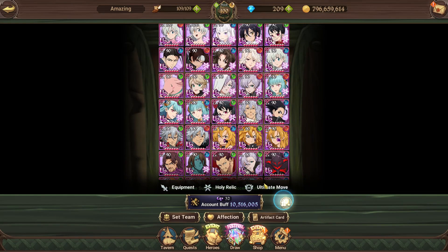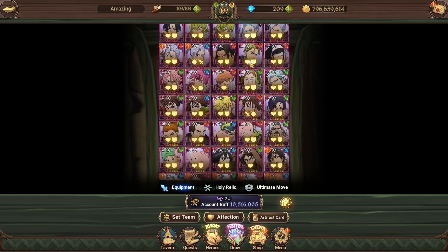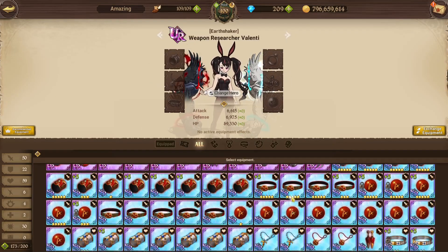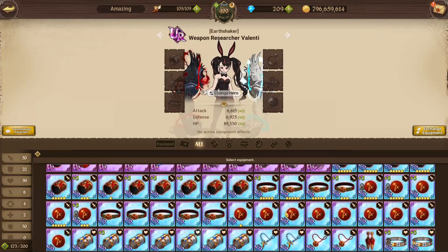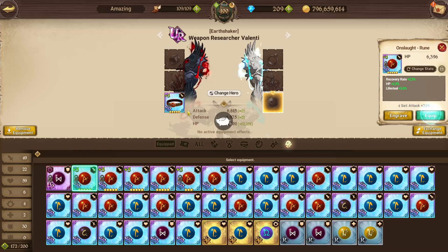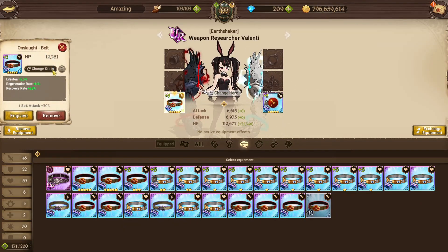This Valenti right here does not have any gear. As an example, let me just put a few attack pieces on her and we'll roll these just to demonstrate. When we go to a gear set, this is usually what the rolls look like when you start — just a ton of random rolls.